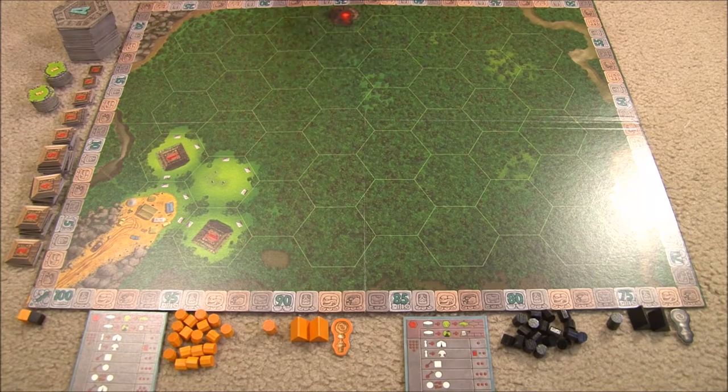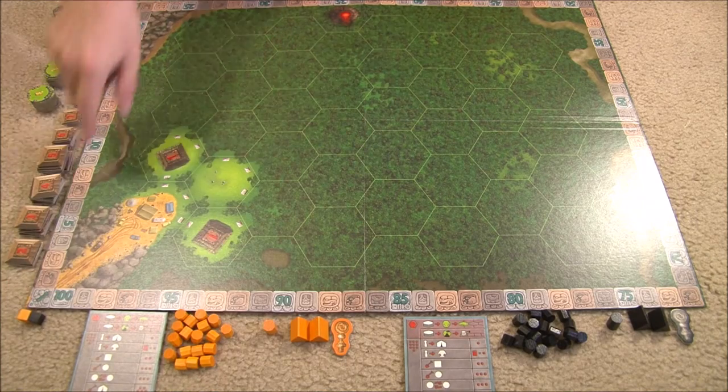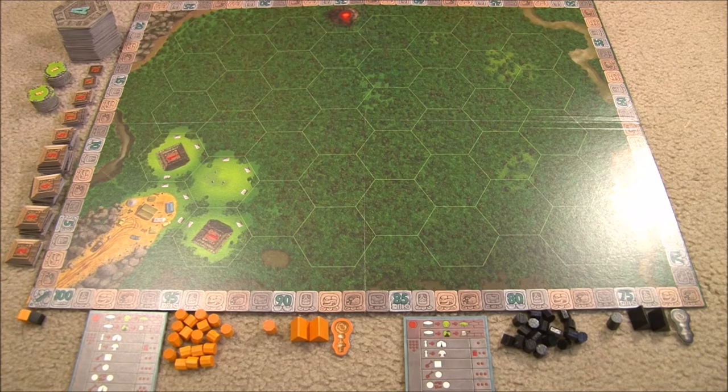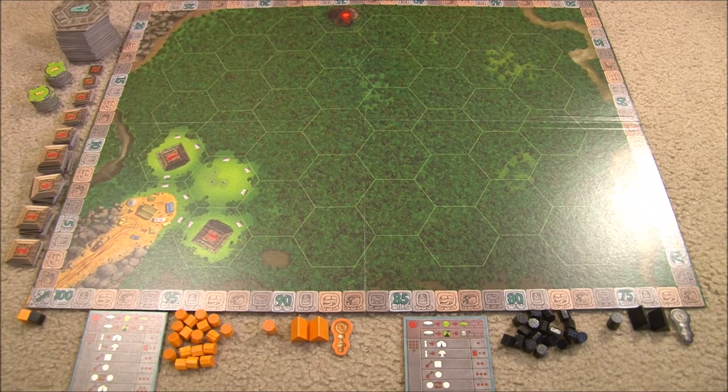This is TKAL setup for a two-player game. Each player picks a color and takes all figures in that color, putting their scoring marker on the one space of the scoring track. You're going to sort the terrain tiles by group based on the letter on their back — A through G — shuffle each pile and form a face-down stack with the G's on the bottom and A's on top. Sort the temple tiles by number and put them in stacks nearby the board. Finally, shuffle all the treasure tiles and form a face-down supply with the golden mask face up nearby the board.